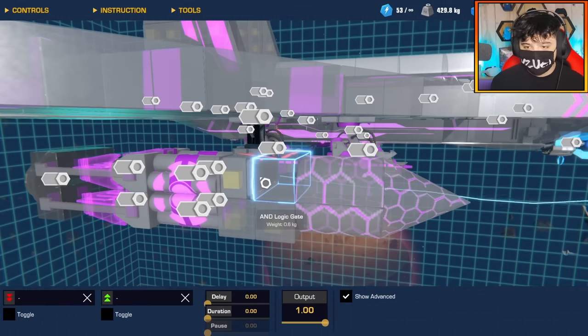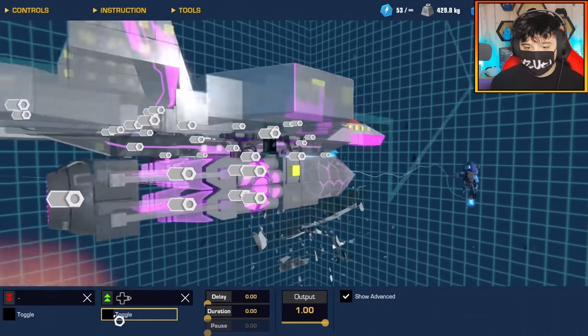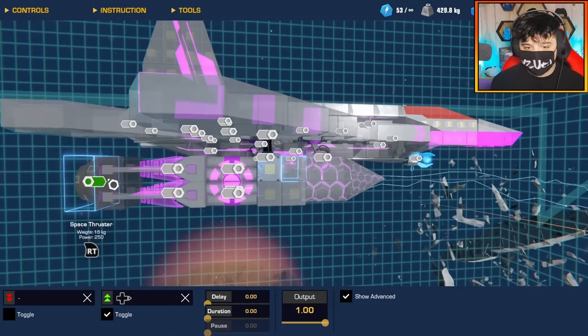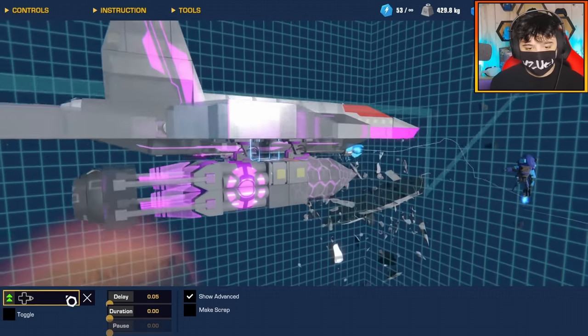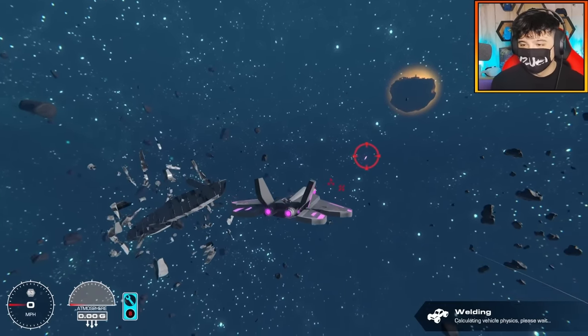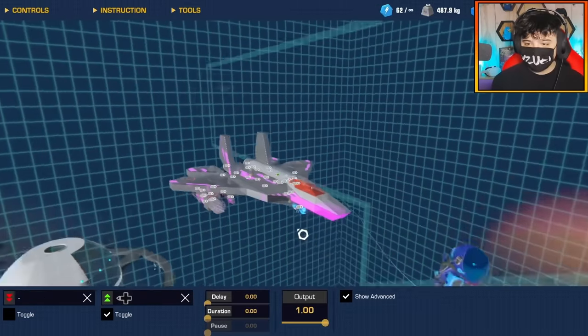Doing some configuration now. This needs to go into this — this doesn't need to be attached to that. For the end gate, I'll set right on the d-pad for the toggle, and that's connected to the space thrusters. For the detachable block, I want to delay it by a little bit and then also set right on the d-pad. Quick test — nice! That's one rocket down, and that's the second rocket installed.